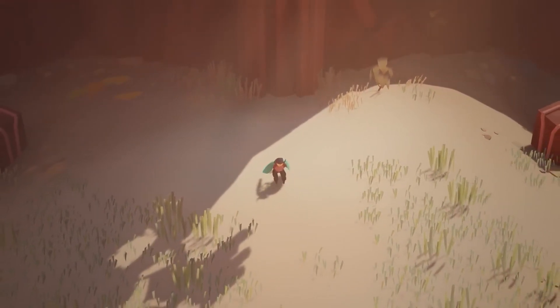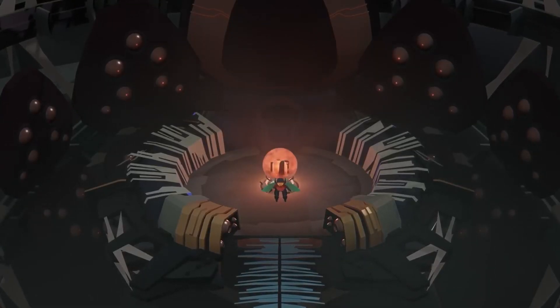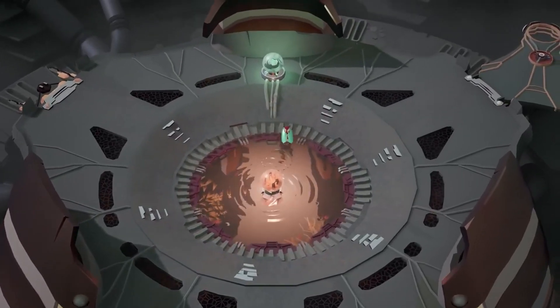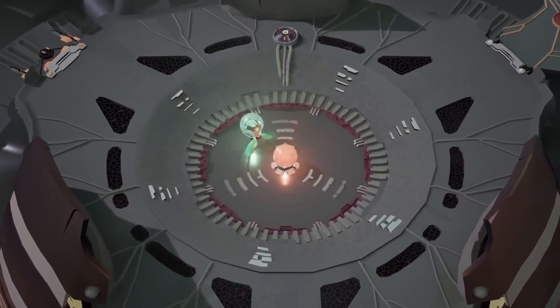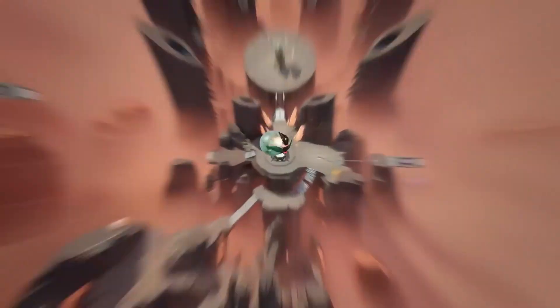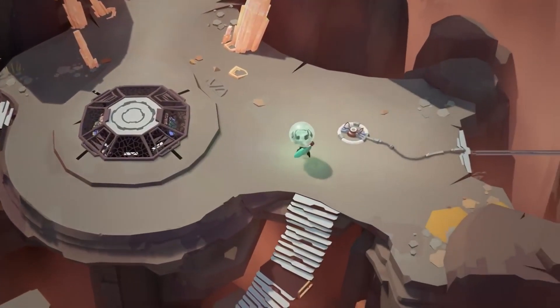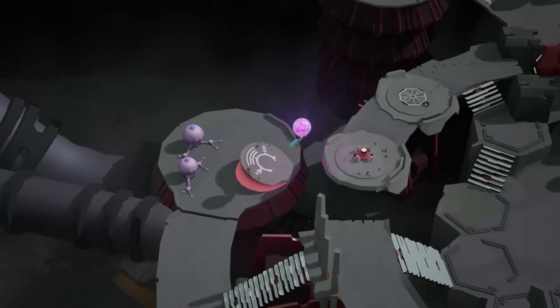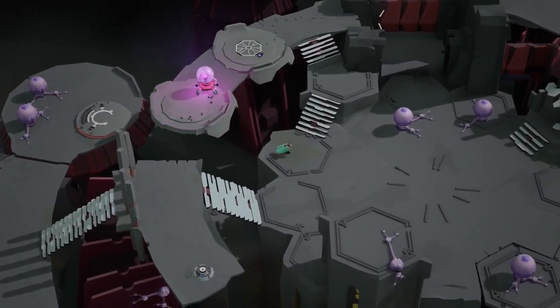Jeb Carlson has had quite a successful career thus far, having previously been the designer for both Limbo and Inside during his time at Playdead. Now in the director's chair and under a new studio, Geometric Interactive, Jeb gets to show what he can do when given free reign over a 3D space rather than the traditional 2D that Playdead is known for. The result is a mind-bending environmental puzzle game where the more you think about what it's presenting to you, the harder it is to really comprehend.